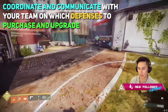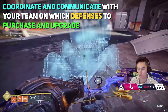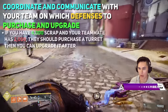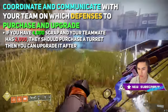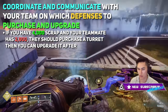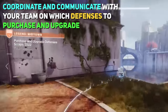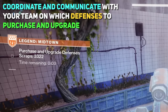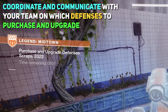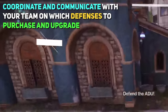You can coordinate with your team on what defenses to purchase or upgrade — communication is extremely important. For instance, if you have 4,000 scrap but your teammate has 2,000 scrap, it would probably be better for them to purchase the base version of the turrets, and then you spend the 4,000 to upgrade it. You have a finite amount of time to get these upgrades bought, and if you don't get them done in time, you'll have to wait for the next wave to make more purchases.